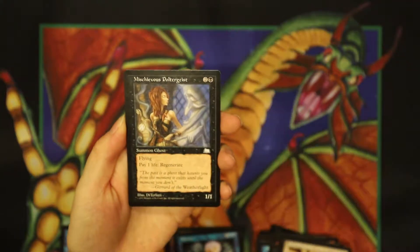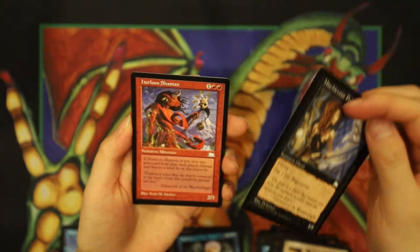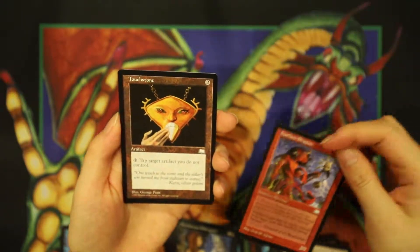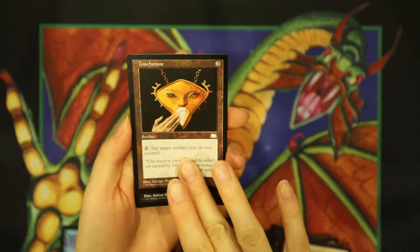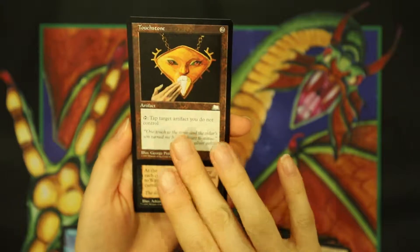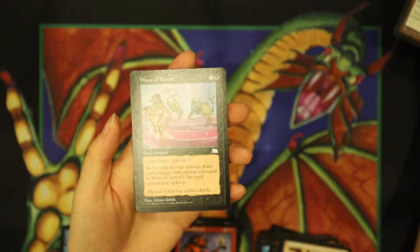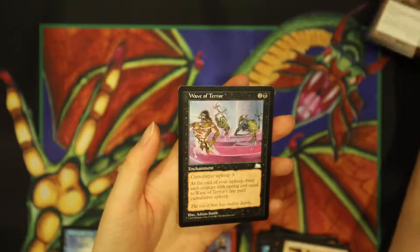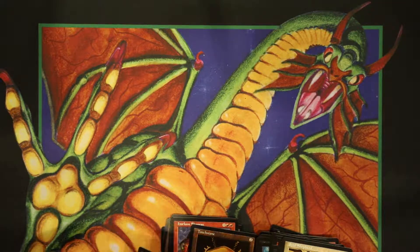The first uncommon is Mischievous Poltergeist. Verlune Shaman, Touchstone — giving me that head fake, maybe it's a Null Rod. Oh. That's not a Null Rod. Wave of Terror. It's another 69-cent rare on the reserve list.